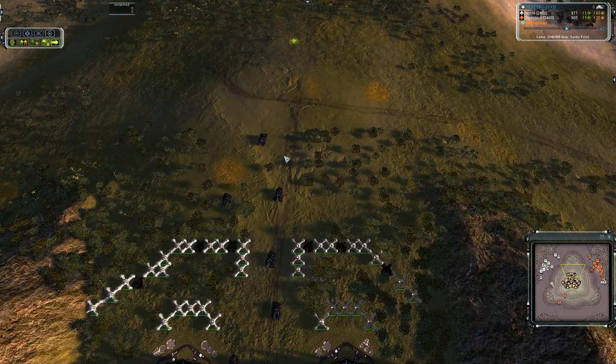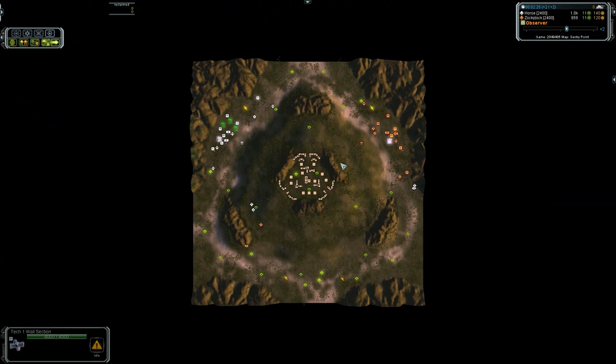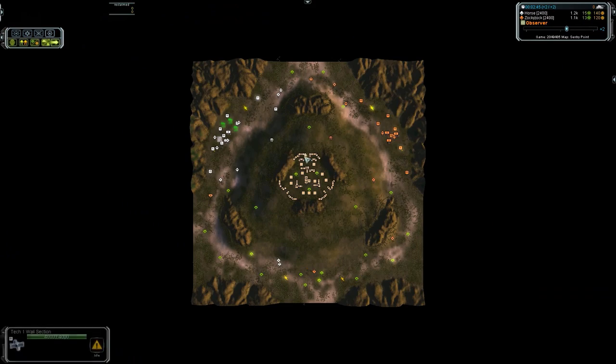One thing you can do here is grab these 600 mass, sit in there and put it into your build order. And another thing — you can send a Mechmarine and kill that engineer. And that has put Blackheart slightly ahead. So definitely a very useful Mechmarine.